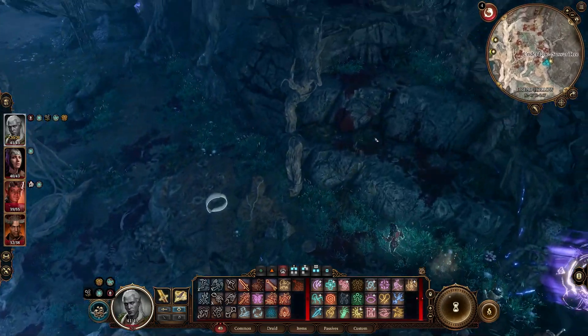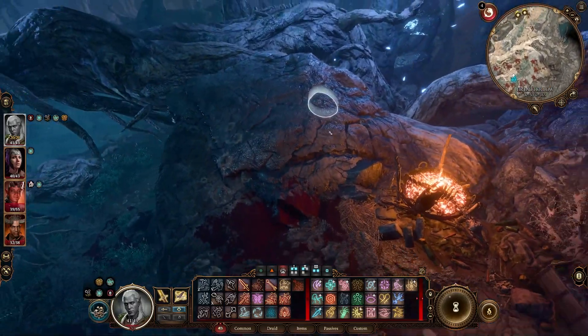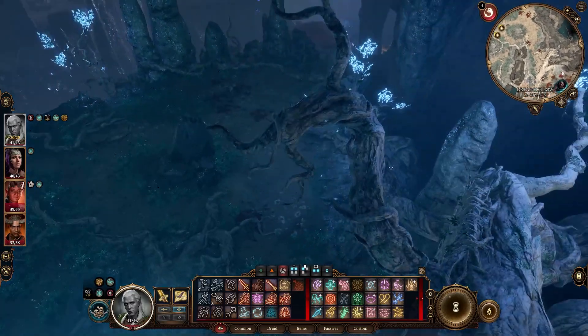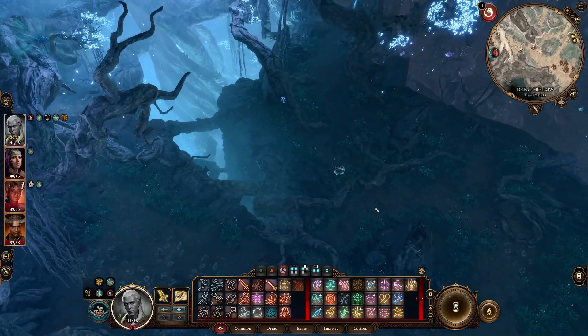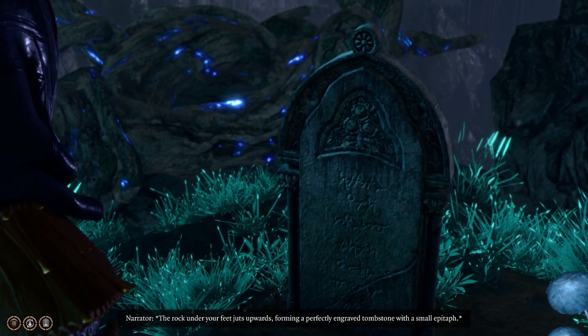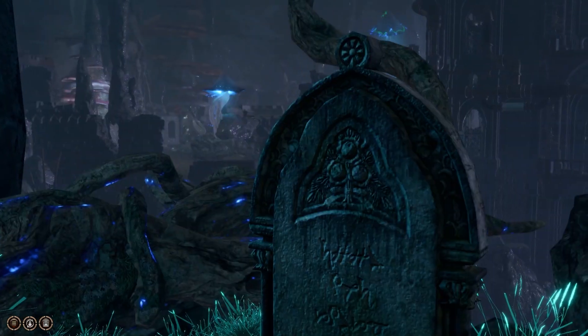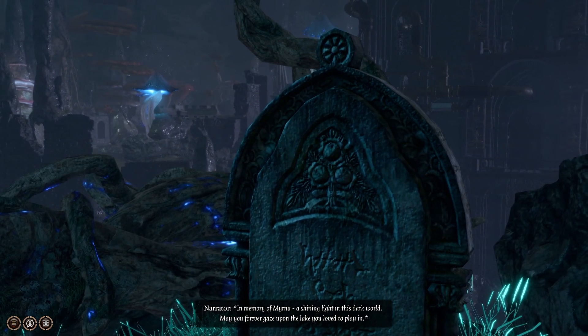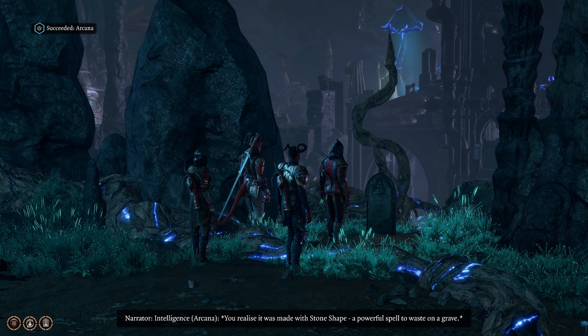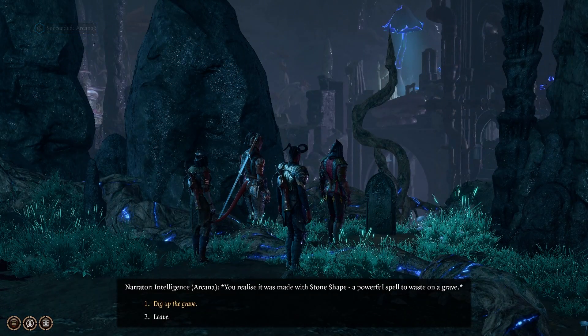Back at the tree. We went up here before — that's where that weird guy was who lost his mind. There's nothing else up the tree. But going another way — look at this, there's a tombstone I didn't see before. The ground juts upward forming a perfectly engraved tombstone with a small epitaph: In Memory of Myrna, a shining light in this dark world. May you forever gaze upon the lake you love to play in. It was made with Stone Shape — a powerful spell to waste on a grave.